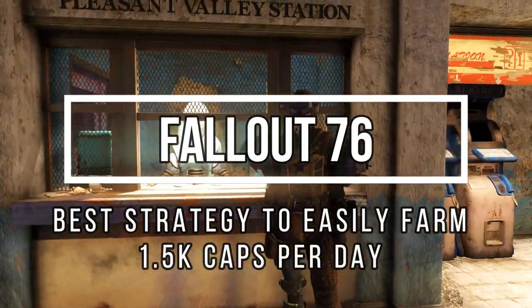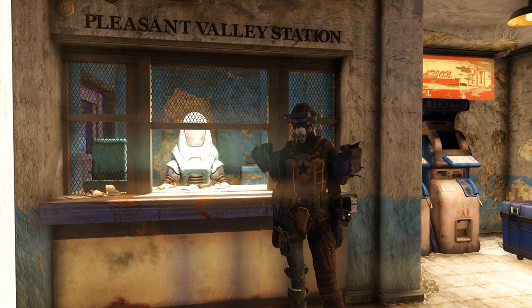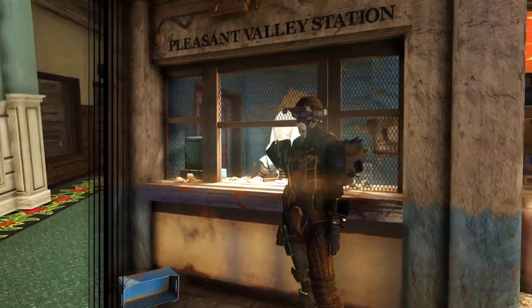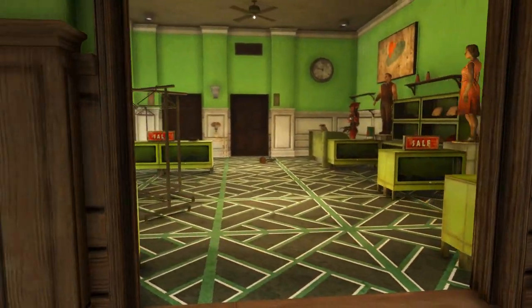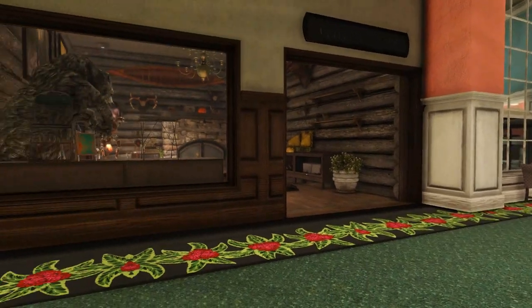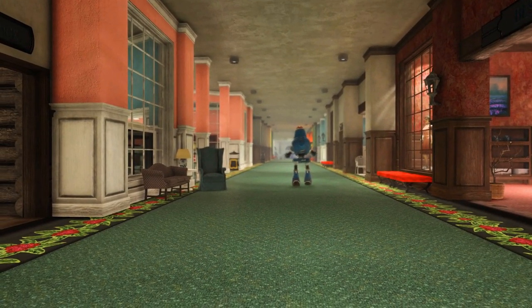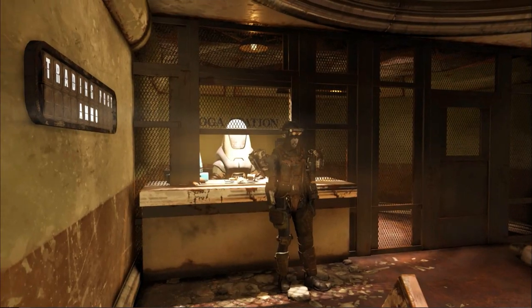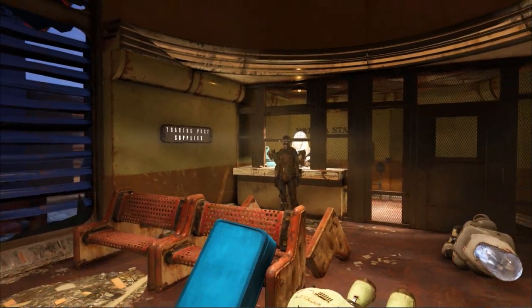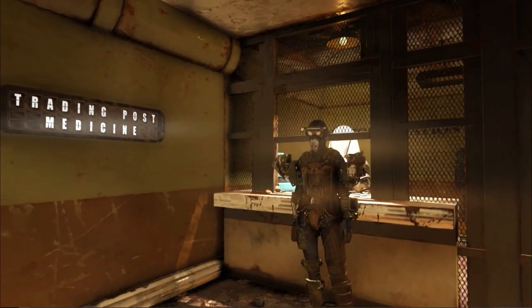Hello everyone and welcome to another Fallout 76 guide. Today I'm going to show you how you can make 1500 caps per day. It's a solid way to get that much money every day by doing a very simple strategy. All you have to do is gather useless items — things you don't want — by killing mobs or scavenging around, and then sell to the seven vendors from different factions.